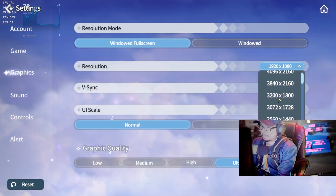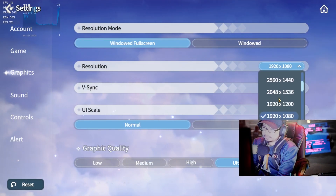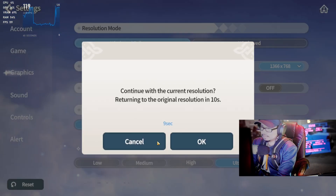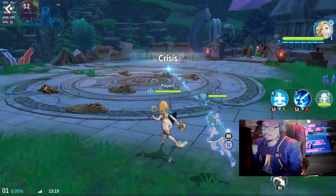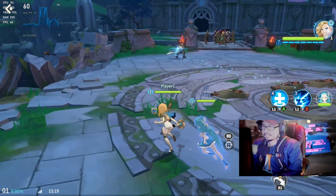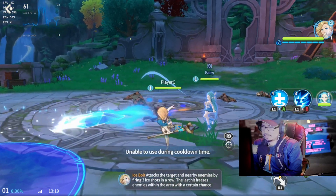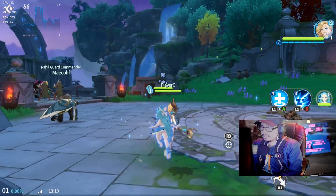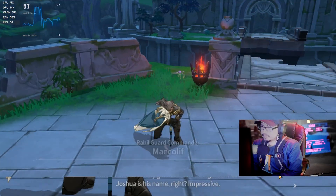Let's try 768p — near the native resolution of the Steam Deck. There it is: 768p, 60 frames a second. The quality is not bad either. The pixel outline — I can still see it, but it's a playable experience.